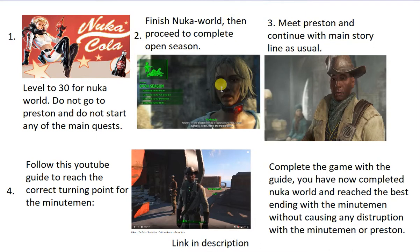Three: after you've done Open Season, meet Preston and continue with the main storyline. I'd also note at number four there's a guide — which I'm going to link in the description — for reaching the turning point where you can side with either factions or go with the Minutemen. If you do it this way and reach this point with the guide, you can complete the game with the perfect ending, allied with both Brotherhood of Steel and Railroad, and Preston Garvey won't be mad at you for being with the raiders.